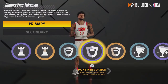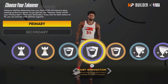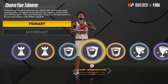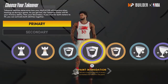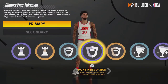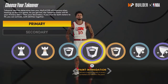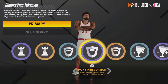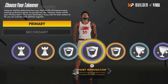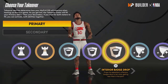Stuff Blocks needs to be buffed a little more. Paint Intimidation — I've used it and it's not a big difference. Even when you're in great position, someone with Slithery can be out of position and it still counts as no contest, so the takeover barely helps. It should help more when you're out of position. Both Paint Intimidation and Enhanced Jump Shot Contests are too weak and should probably be combined with the perimeter defensive takeover.